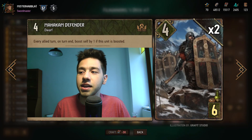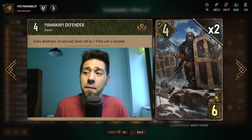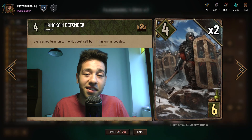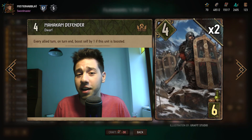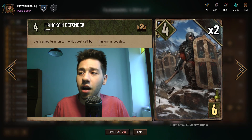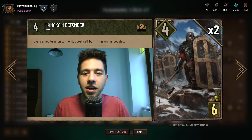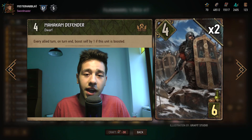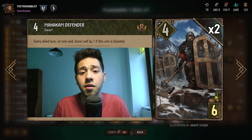Mahakam Defender is basically a big point engine that the opponent needs to stop. It gets instantly triggered if you play Filavandrel on it, and it also gets enabled if you play an Agitator on it, which is very good in round one when you're not using Filavandrel. It does run into big removal, but right now there's not a lot of big removal going around, so it's safe to say this card is playable. It's very good in later rounds, especially in a short round, producing up to seven or eight points - one or two above its provision cost.